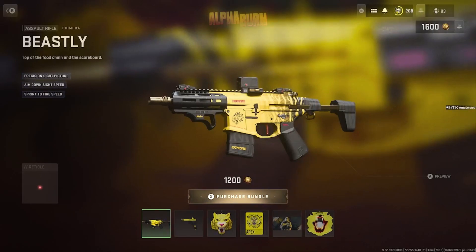This is the Yellowed Out theme. Should have been called the Honey Bee. We got the Chimera Beastly with Precision Sight Picture, Aim Down Sight Speed, and Sprint to Fire Speed.